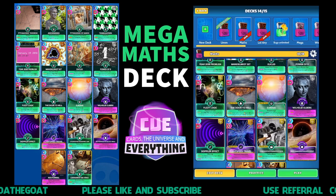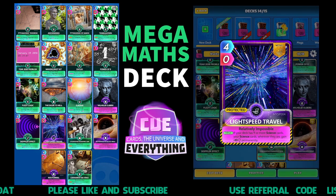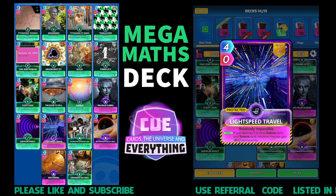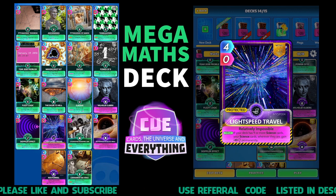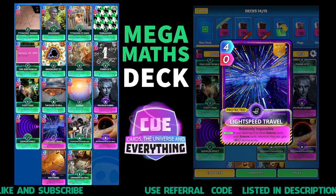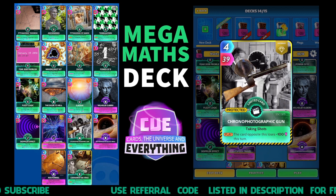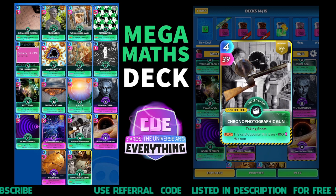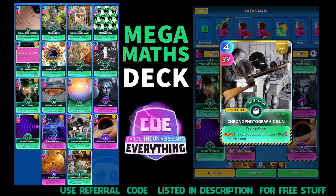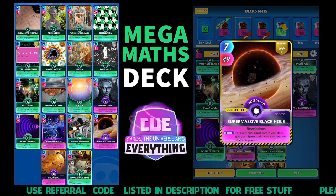Our only mythic: Light Speed Travel - fits in perfectly with this deck. If your deck is nine or more science cards, your science cards wherever they are gain 10 permanently. Four for zero, so pretty cheap to play. The Chrono Photographic Gun - another one of my favourite cards, four for 39. I like using this in science decks; the card opposite is going to lose 100 power this turn, so let's aim that well.